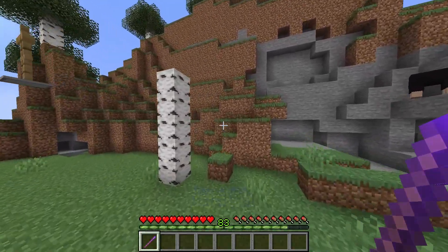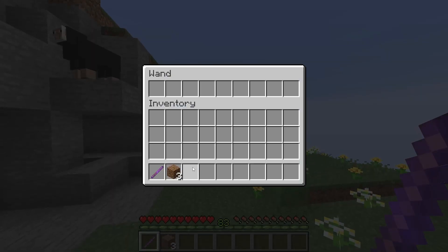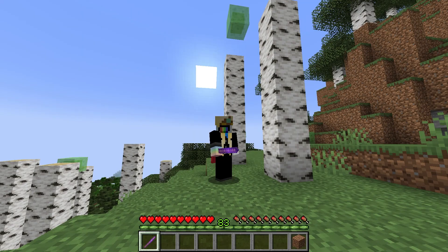It uses the XP bar as a little display of how much mana you have left. As I showed in the last video, you can of course chain spells together. For this, we're gonna need a better wand.